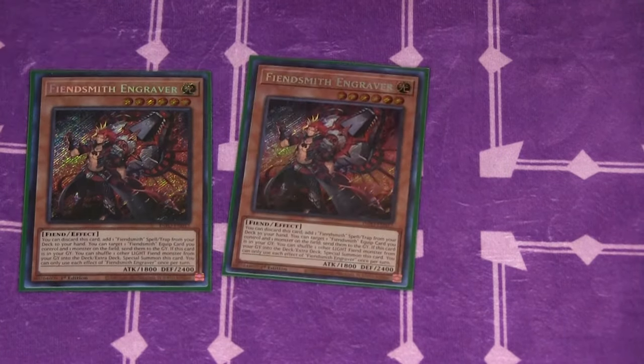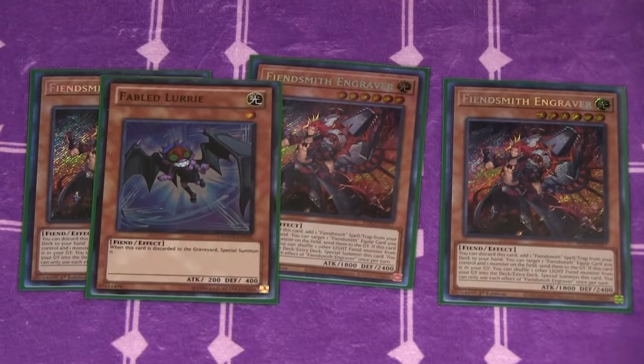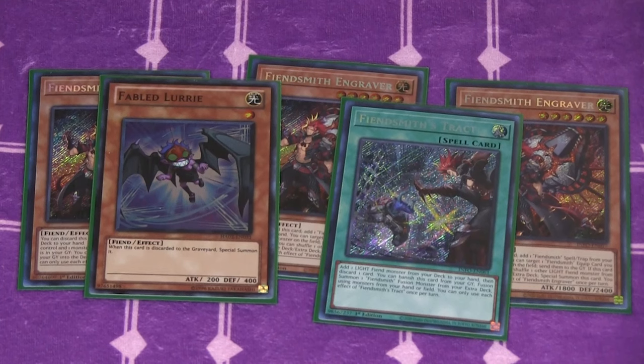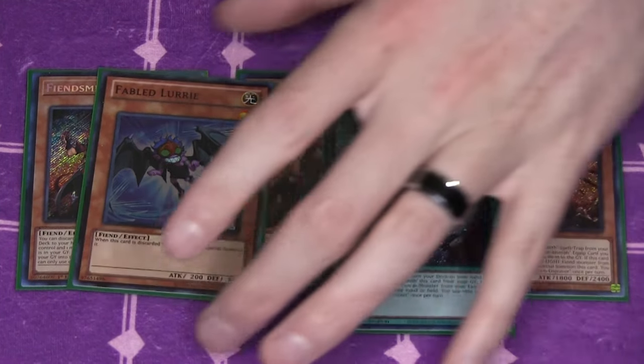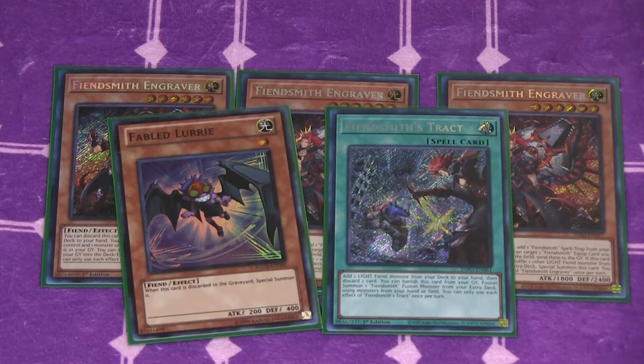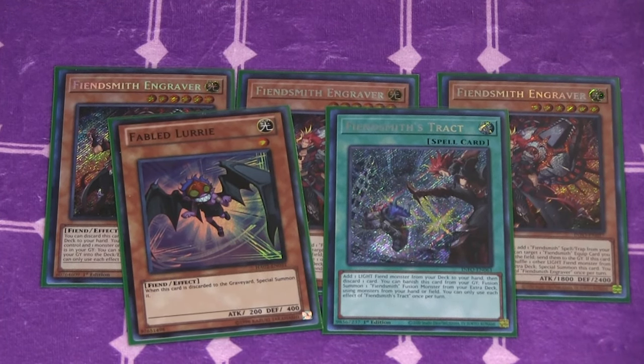Next up is the Fiendsmiths. We've got three copies of Engraver, one Fabled Lurie, and one Fiendsmith Tract. This is a very standard ratio. I don't think it works as well without three Engraver. You can run it at two and play Sanct, but I don't recommend it. This has been hyper-consistent for me, and you can cheese out games with the Fiendsmith package on its own.